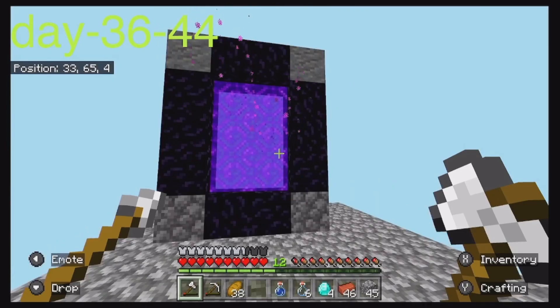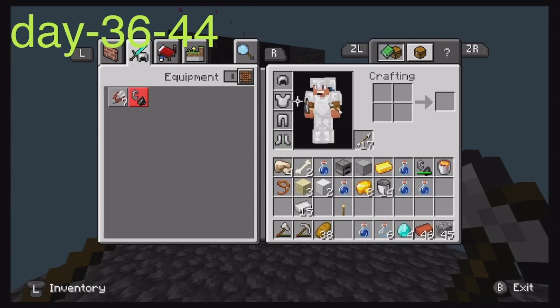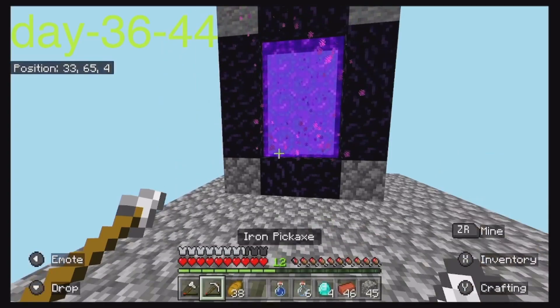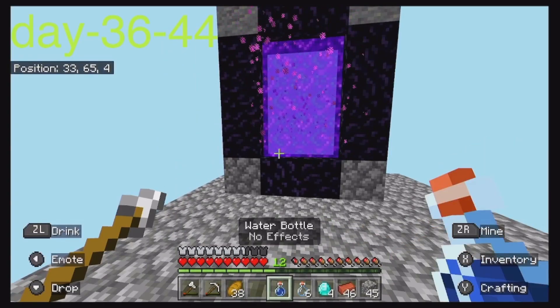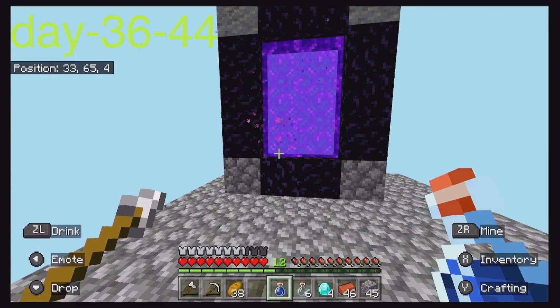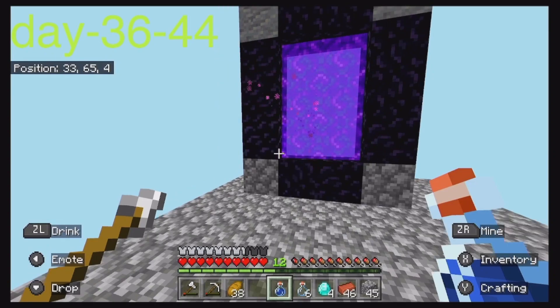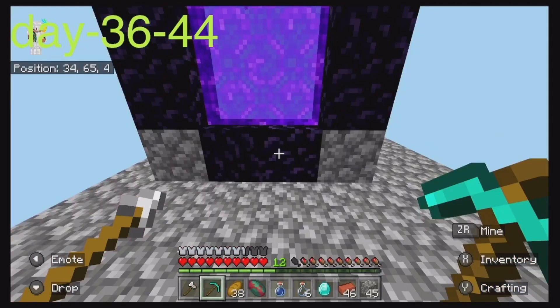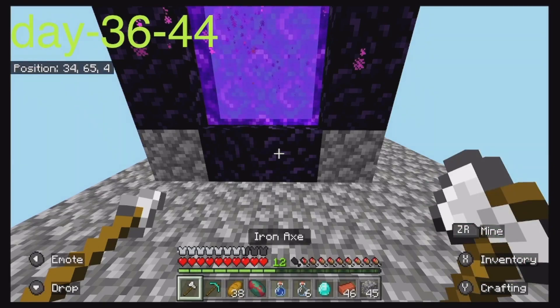I learned a trick I've used for the past couple of years: if I catch on fire in the Nether, I can use a water bottle, and when I drink it, it stops me from burning. It's true for Bedrock Edition. I just made a diamond pickaxe and a diamond axe. I have one diamond left — I'm gonna save it.